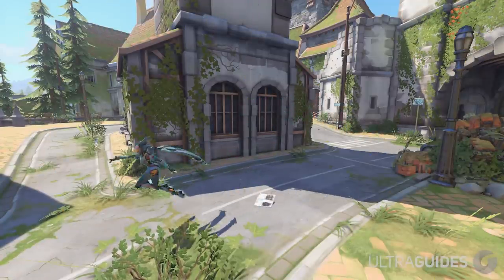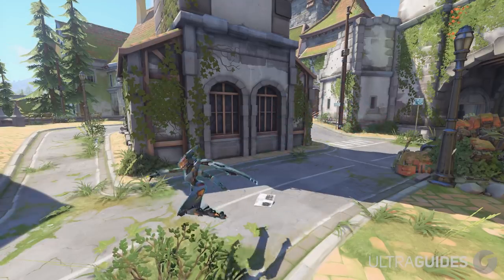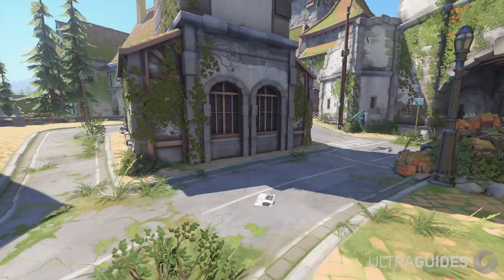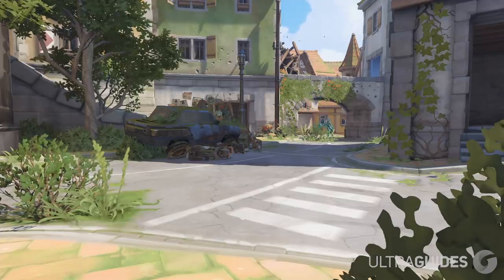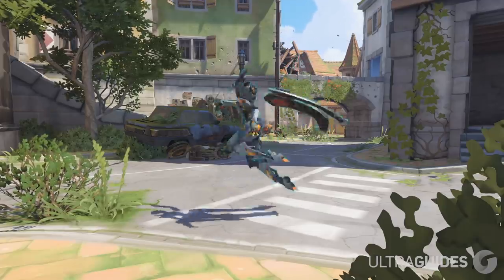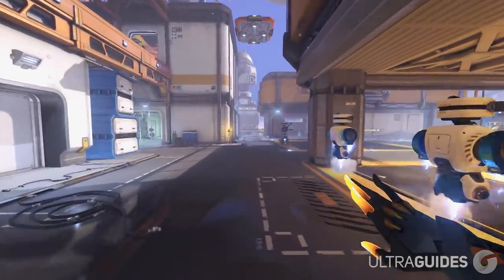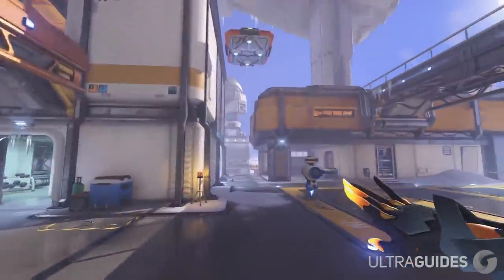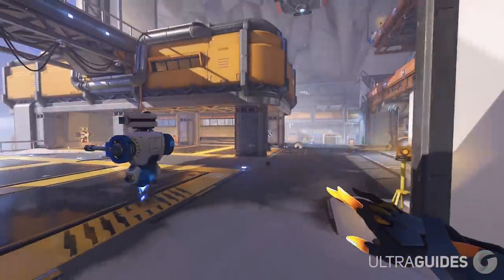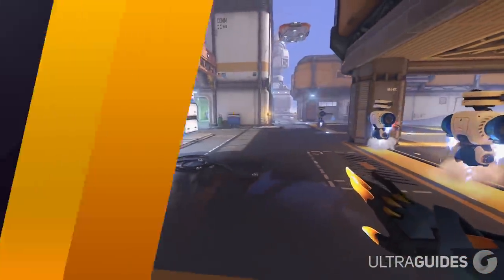At number eight, a very important technique is bunny hopping. If you want more horizontal distance on a flight, hold space or jump right after you press the flight key. This gives you a small extra burst of horizontal distance at the end of your flight, which means you go faster and move further — good for dodging abilities.